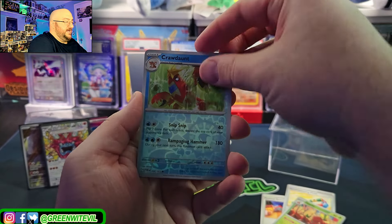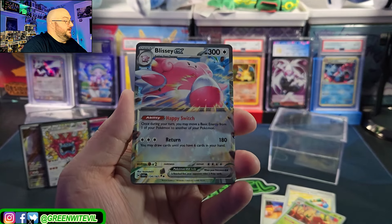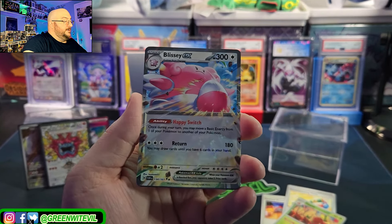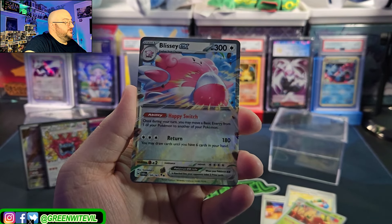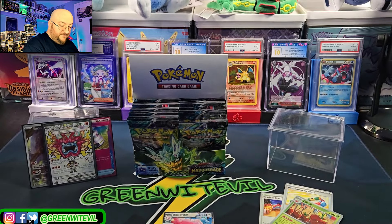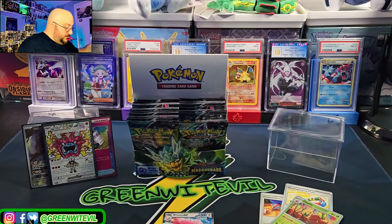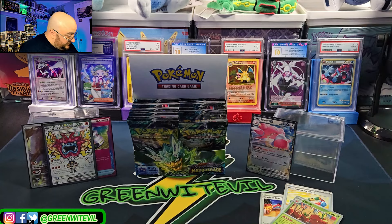Oh, we got a Blissey! Once during your turn, you may move a basic energy from one of your Pokémon to another one of your Pokémon. Return — you may draw a card so you have six in your hand after you attack. There's our first EX. We're probably more than a quarter of the way through, and there's our first EX.